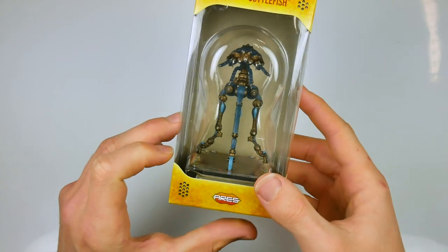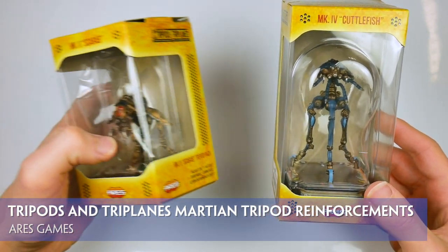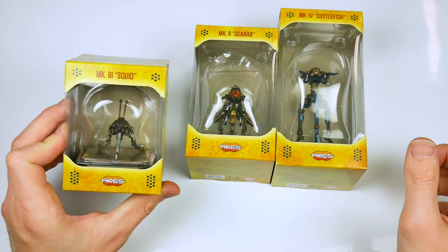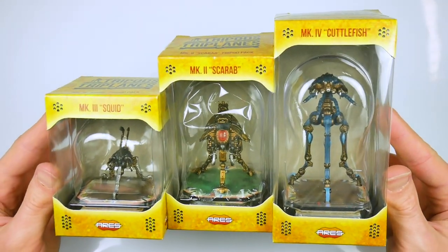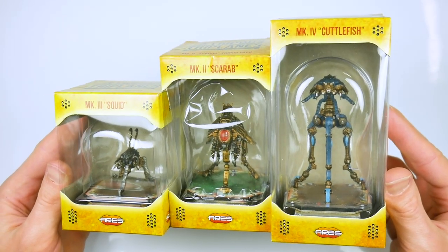We recently covered the release of the Tripods and Triplanes core starter set from the excellent Ares Games. This contained one Martian tripod and one French triplane alongside the game rules, tokens, and other game accessories to enter the world of this post-World War One Martian invasion. This time around, we're looking at three of the reinforcement packs provided for the game.